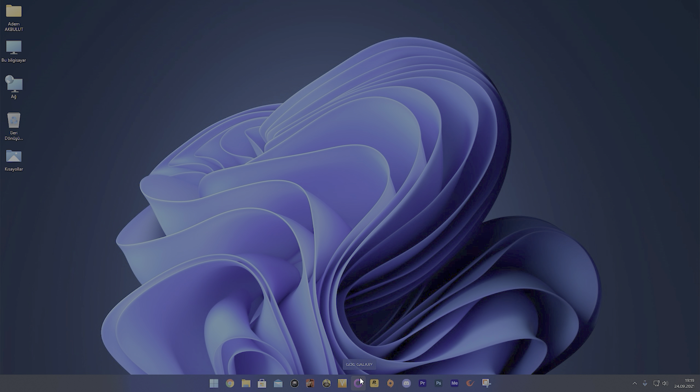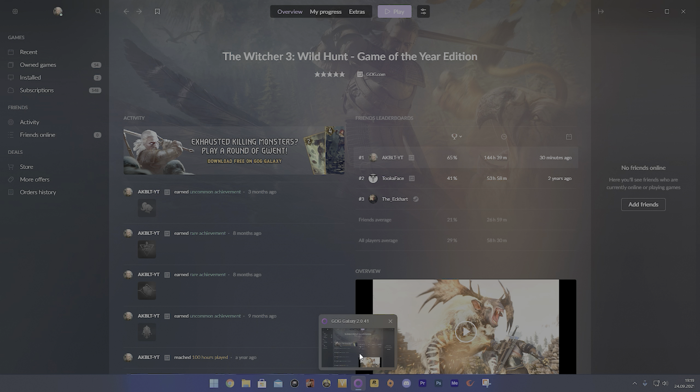I should open GOG Galaxy 2.0. Anyway, now I should click the play button and there will be an Auto HDR notification. This notification will say 'Auto HDR enabled' or something similar. I will click the Witcher 3 play button and we can play with HDR.